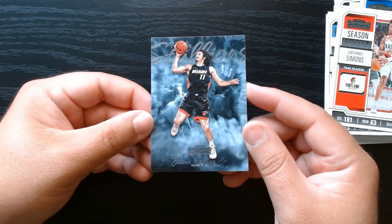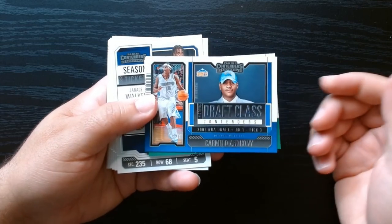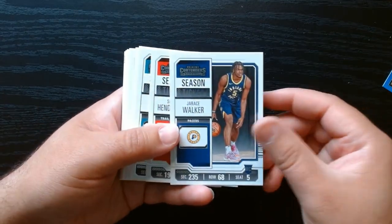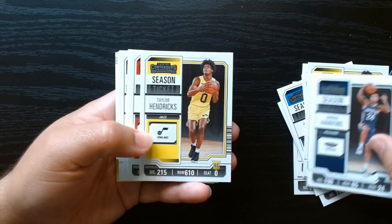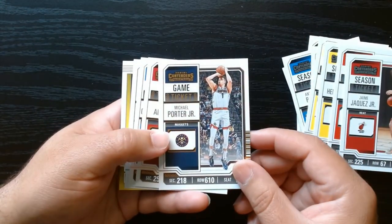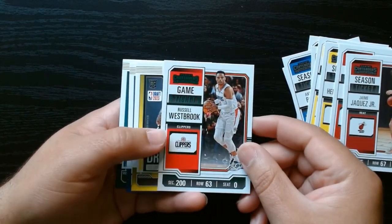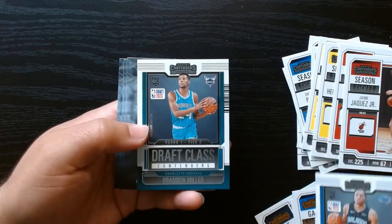Okay, let's do our quick recap as always. We got the Historic Draft Classes — to begin with we got Melo, Paul Pierce, KD, and Tony Parker. These were the regular rookies that we got: Scoot, Brandon, Scoot again, Hendrix, Taylor Hendrix again, Grady Dick twice, Jaime Hakes again. These were the bronzes — these three were the bronzes that we got. We got one green. Greens are in limited number right now but only one green — I don't know if that's rare or not. We got the Draft Classes of this year: Chianti George, Howard, and Brandon Miller.